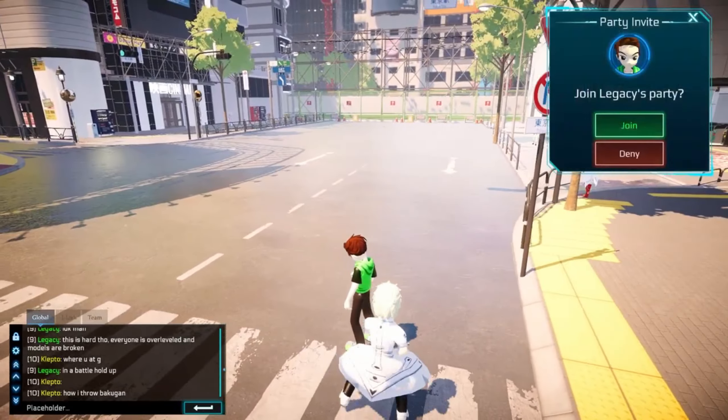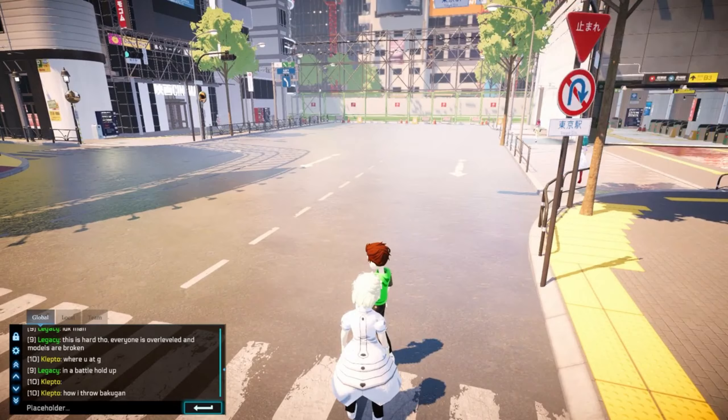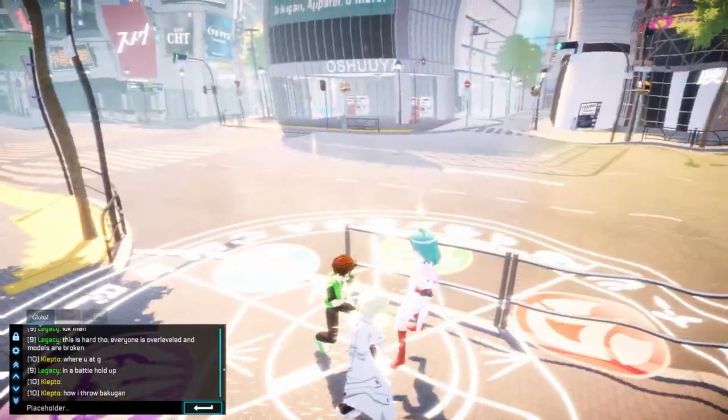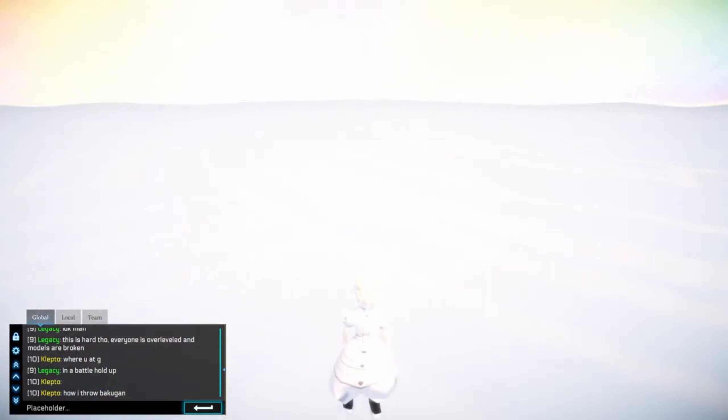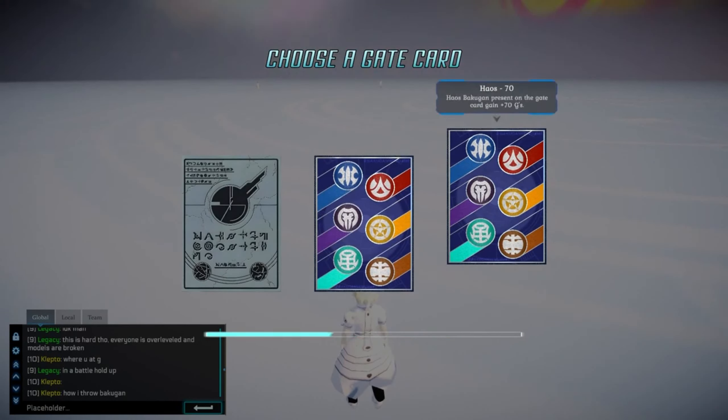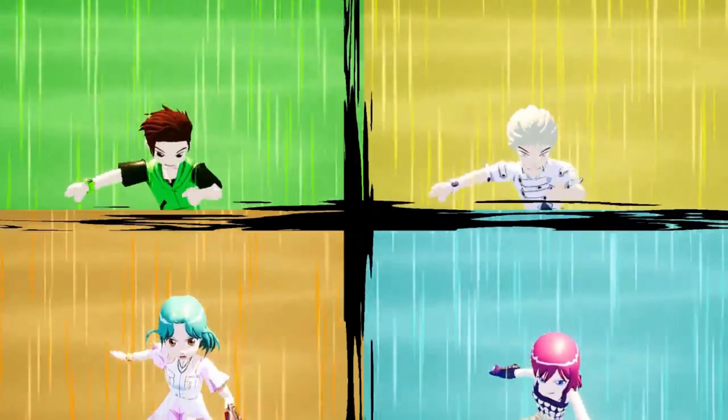On top of this game being online, you can find your friends walking around and even invite them to your party. You can also challenge other parties to double battles, as well as NPCs around the map. This will definitely be a fun feature and can improve your team chemistry with friends by practicing these types of battles.